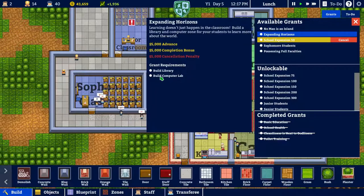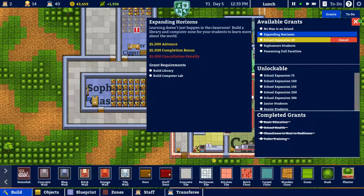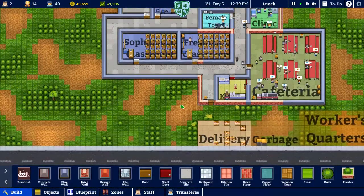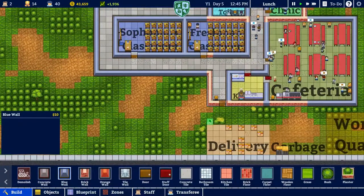What are some of these other grants? Expanding Horizon: build a library, build a computer lab, build a club. I guess these are unlockable. It looks like there aren't many grants left to do, and we're pretty well into them. So let's work on building the library. Where do we want the library to be? I'm thinking like right down here — I think that is where we're going to put it.